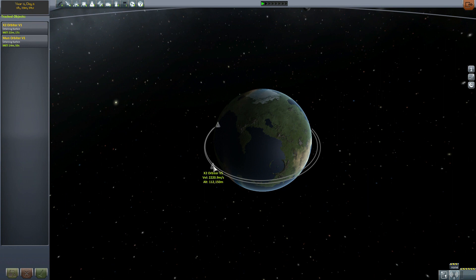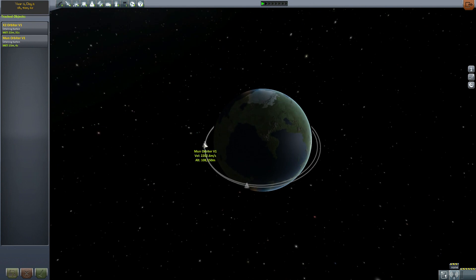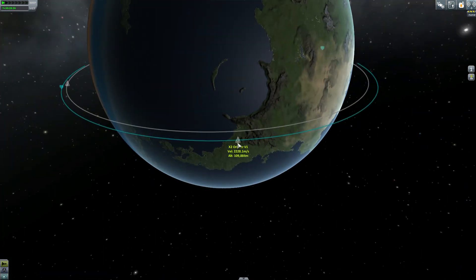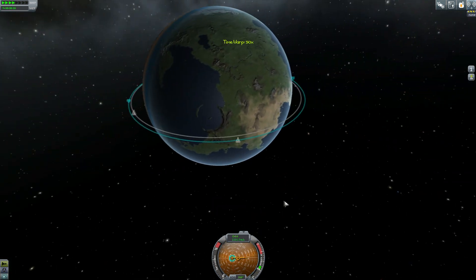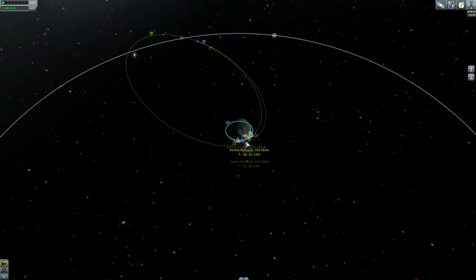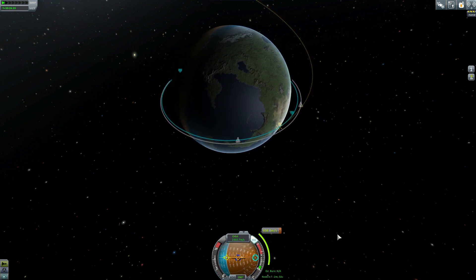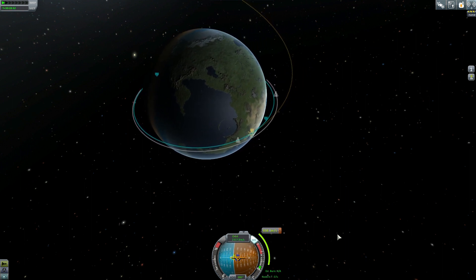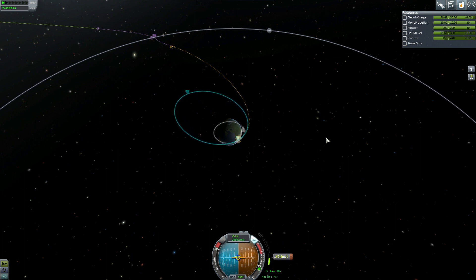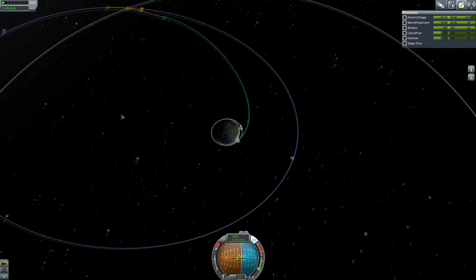We've got a couple of things happening in the same time frame - the guy that needs to de-orbit near the launch center and the one who needs to go on an escape trajectory to the moon. We'll start with the moon trajectory. Speeding up time and getting his maneuver nodes set up - this is why I bought the launch center upgrades early. Having the ability to place maneuver nodes makes things so much easier. Got a pretty close orbit, looks like a good place to burn toward the moon.